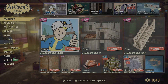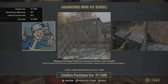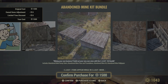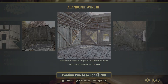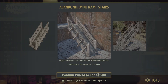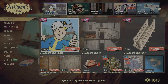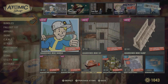Alright, so we have the Abandoned Mine Bundle. It comes with ramp, stairs, floors, foundations, a kit, and wallpaper. I actually kind of like the woodwork on that — here's a better view of it. I like the ramp over stairs, not gonna lie. Here's the wallpaper; I don't think I would ever use the wallpaper, but I do like the floors too.